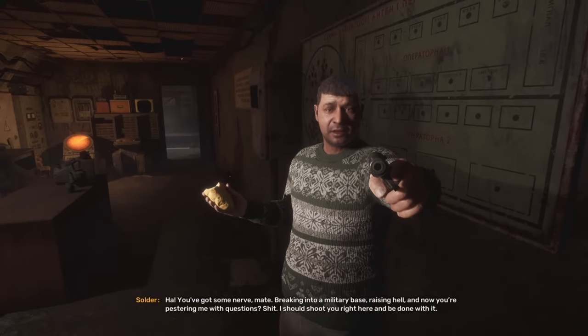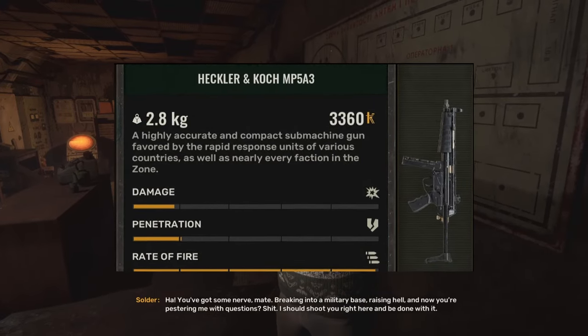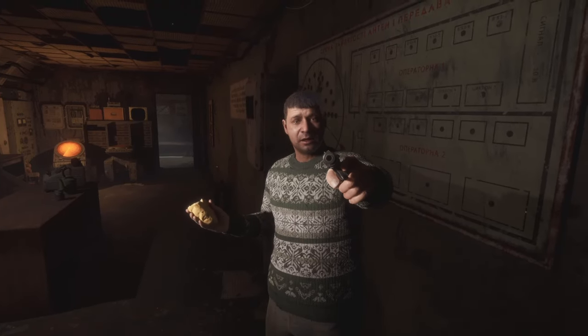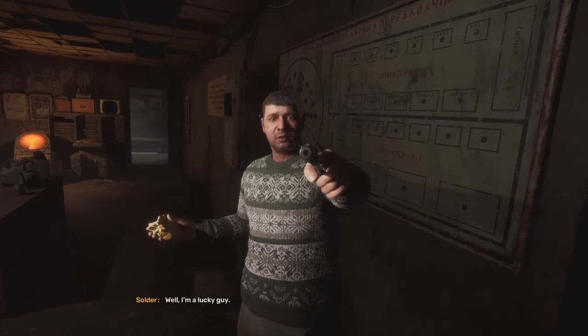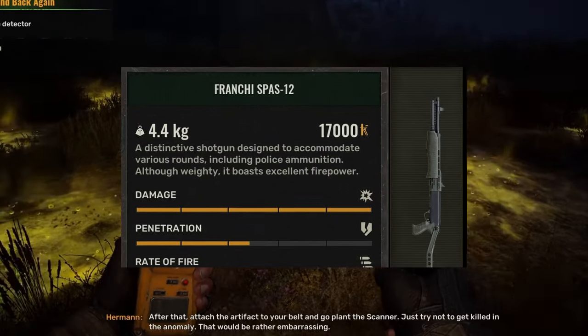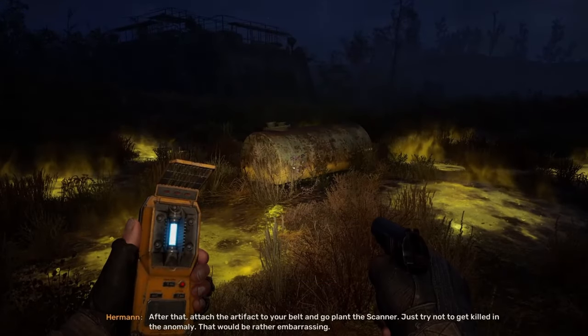This next one is an absolute must-have for me. If you know my channel, I'm all about realism and survival. This mod is called the Real Weapons Name mod, and it changes the name of all weapons to their realistic real-life names. I have no idea why game companies use realistic models but don't use the real-life names of the weapons, but with this mod we can fix just that and it adds a bit more immersion to the game.